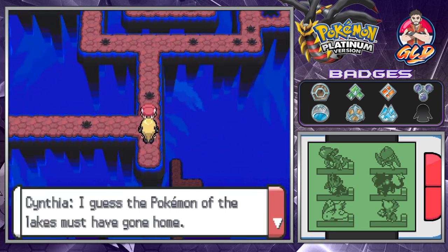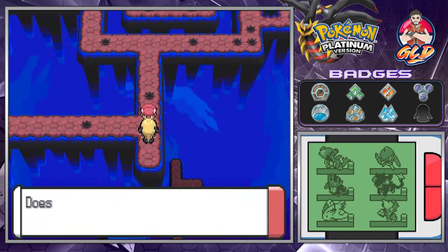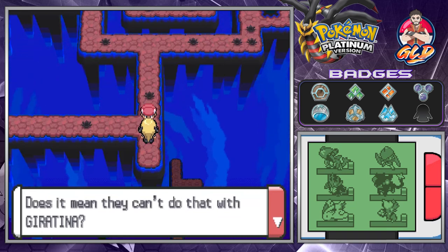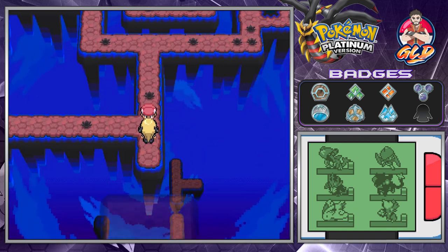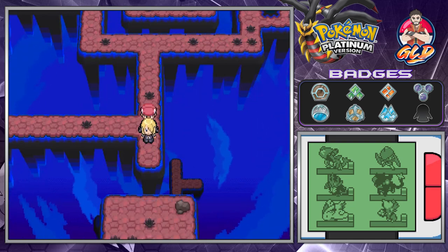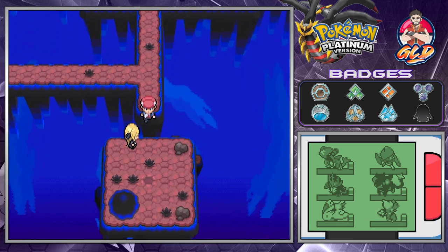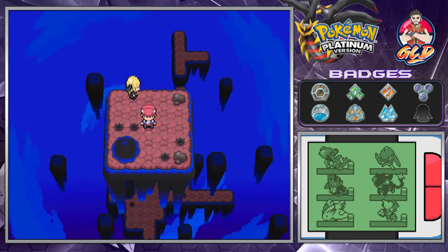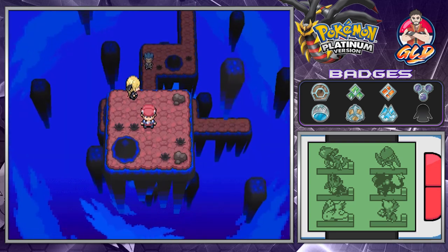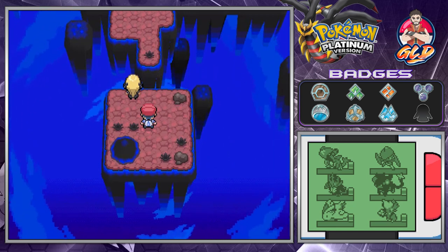Back to Cynthia: 'I guess the Pokemon of the lakes must have gone home. I understand they can keep balance against Palkia or Dialga — does it mean they can't do that with Giratina?' Something appears — and there it is. Let's go ahead and save the world with my lady. Giratina is up ahead!